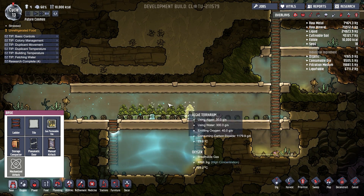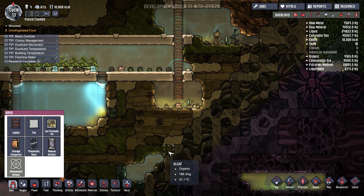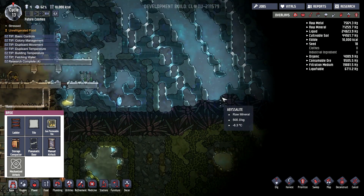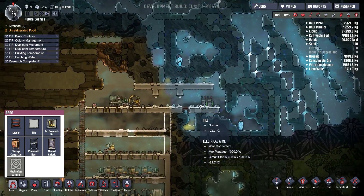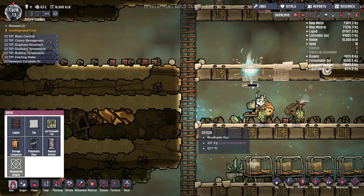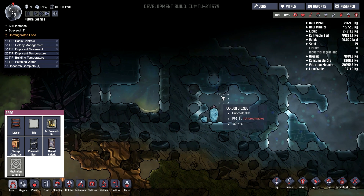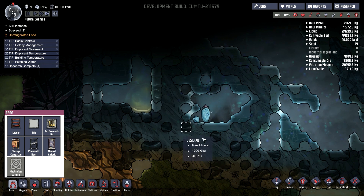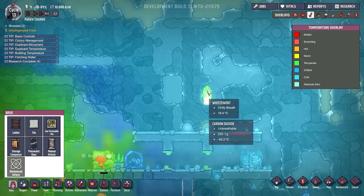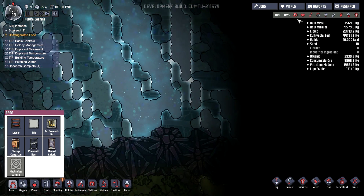I think we're just producing enough oxygen for our base. I'm glad I did this. He's in here. I still haven't seen a geyser yet. Temperature, like I said, is pretty much holding in here. That's all chlorine. Oh, that's melted. Un-refrigerated food — I don't have a fridge yet!